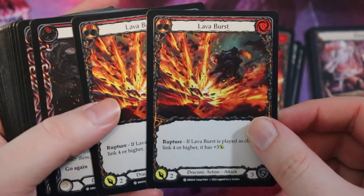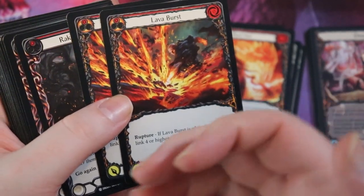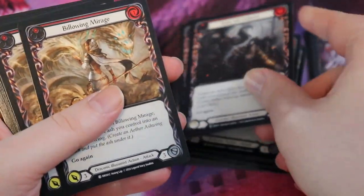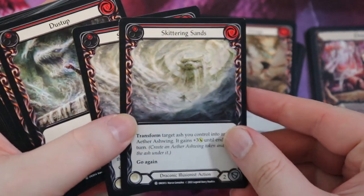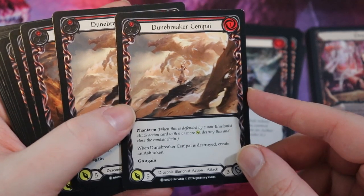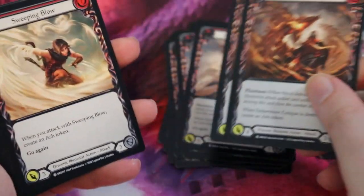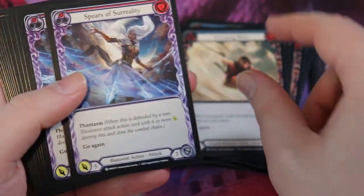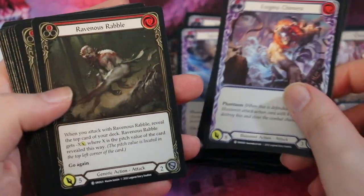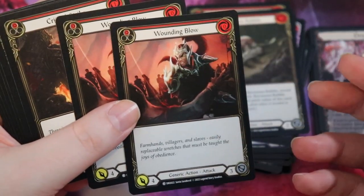We have Lava Burst — you can run this in either deck, but it's one of the cards you want: string together a lot of attacks then do a big Lava Burst. Rake the Embers is absolutely fantastic for Dromai. Bellowing Mirage is another really good one. Skittering Sands, Dust Up — or as I like to call it, Dubstep. Dune Breaker, Ember Ma, Sweeping Blow. We have blue Sweeping Blows, Spears of Surreality — one of my favorite cards, a one for five with go again and Phantasm. Some Enigma Chimeras and Ravenous Rambles — this deck has a lot more reprints than the Phi deck. Wounding Blow in red this time.